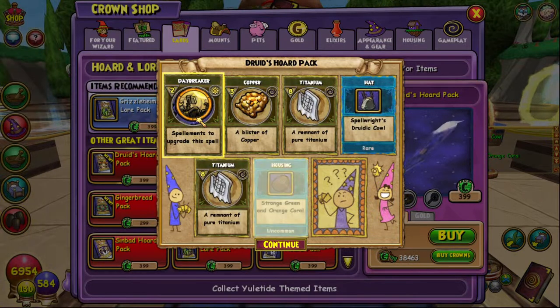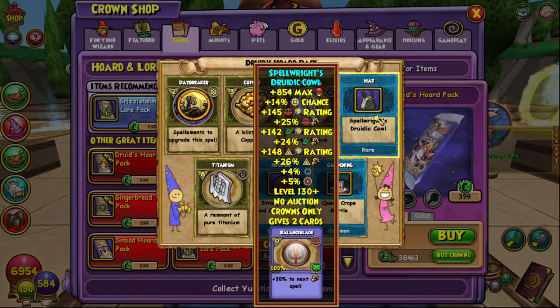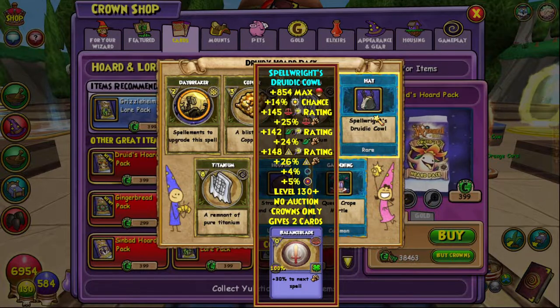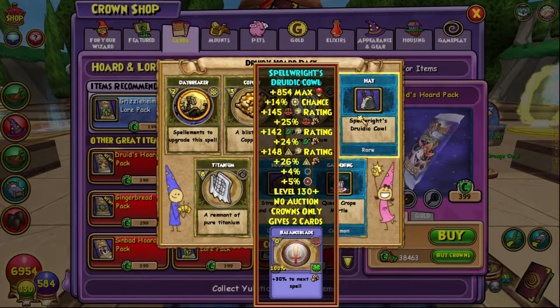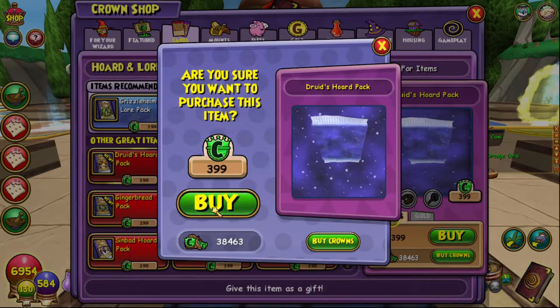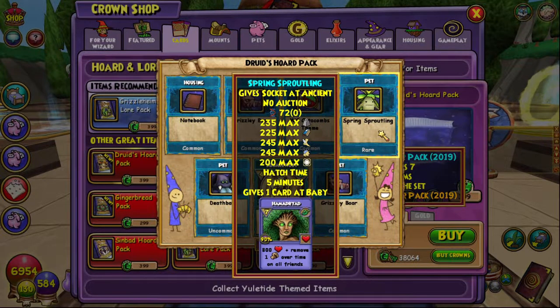We got a Daybreaker spell mount which is really cool - it's actually really cool that they give those. We got the Spell Rights Druidic Cowl which is the Balance, Life and Myth hat: 854 max health, 14% power pip, 145 Balance crit, 25 Balance damage, 142 Life crit, 24 Life damage, 148 Myth crit, 26 Myth damage, 4% shadow pip and 5% accuracy - not terrible, could be better could be worse.